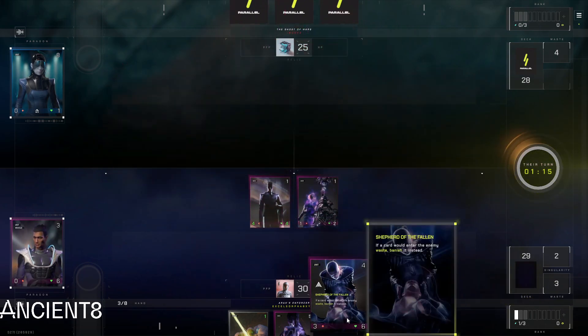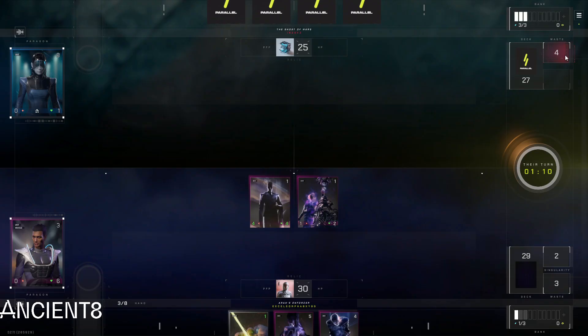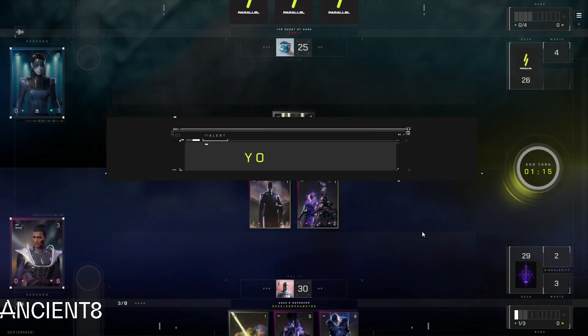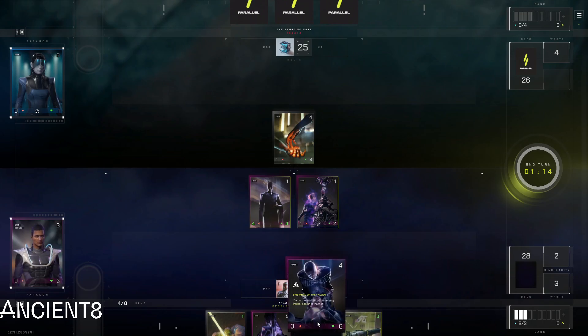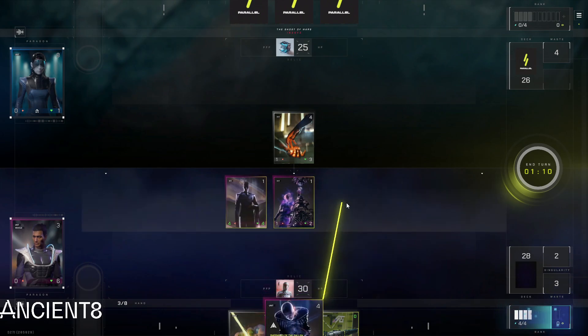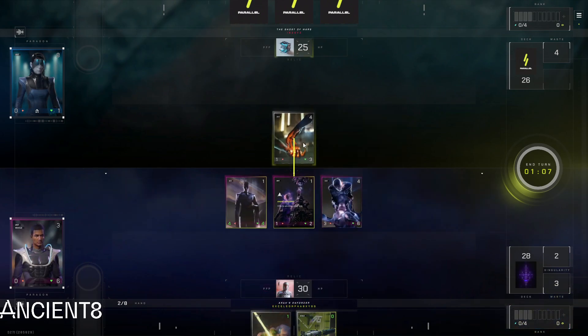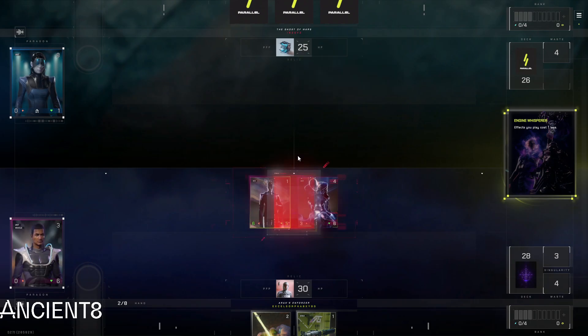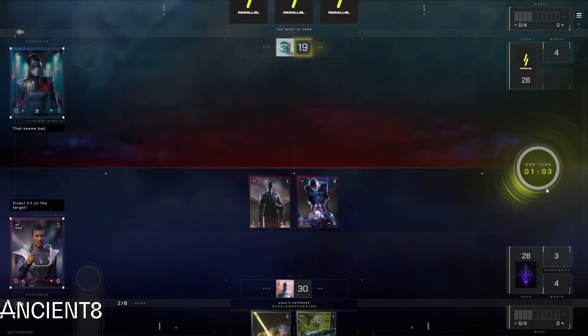Oh, here we go — Shepherd of the Fallen. This is gonna banish everything so that the waste will not be used up. There you go, nice — let's banish them. Let us not waste their sacrifices. Yep, banished. And then extra damage as well — that seems bad.